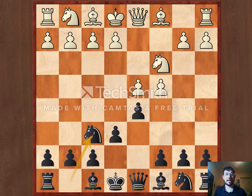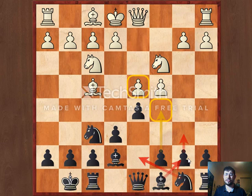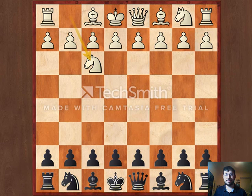So for example, after you've developed your kingside with castles kingside, now that your king is safe, you can fianchetto your queen's bishop, put the knight on d7, and play c5 to hit the opponent's centre. You can also do this if Nf3 — you can play exactly the same setup.